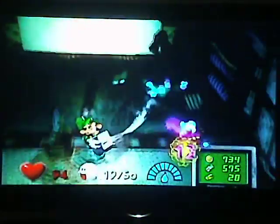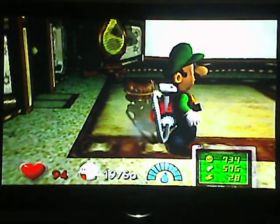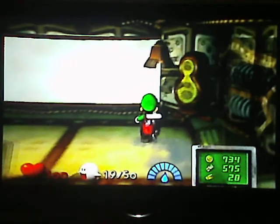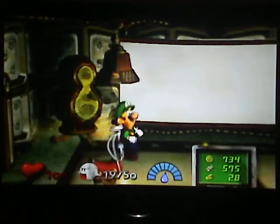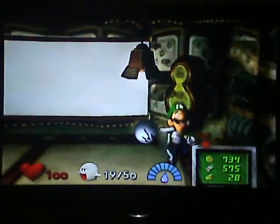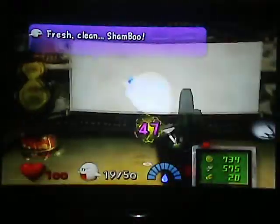Alright, one more to go. It's going to appear right behind me, so let's go ahead and suck this guy up. The light should turn on and the yellow radar. You have to do this room — I know you have to. Let's go ahead and get the boo first. He's in this one. 50 health — Fresh Clean Shampoo.